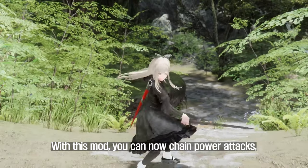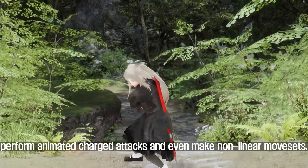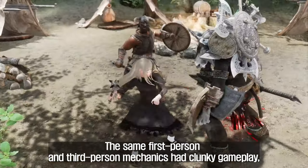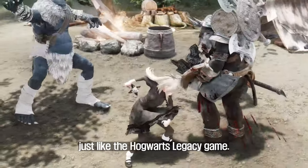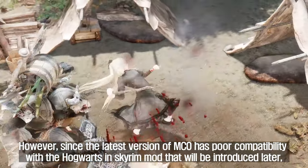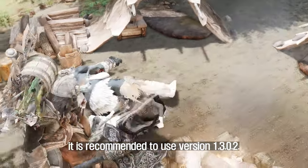First up, we have MCO, the latest combat mod that replaces SkySA. With this mod, you can now chain power attacks, perform animated charged attacks, and even make non-linear movesets, making combat in Skyrim feel more immersive and intuitive. The first-person and third-person mechanics had clunky gameplay, but MCO allows you to freely move while attacking, just like the Hogwarts Legacy game. However, since the latest version of MCO has poor compatibility with the Hogwarts in Skyrim mod introduced later, it is recommended to use version 1.3.0.2.